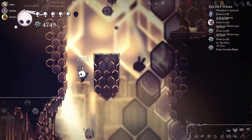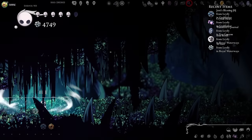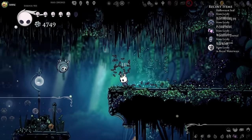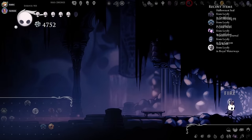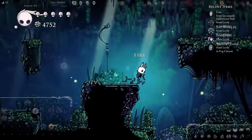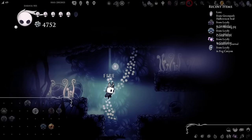I found the grub room — Grubfather! I can pick two things up right away. Let's go! We got Crystal Heart, baby! Joanie's Blessing for zero — zero charm charms are always appreciated. Howling Wraiths requires ten grubs. So we need to find grubs. There is one in city storerooms if you have 200 geo. The most useful thing here is Howling Wraiths and it requires ten grubs. I can try to count — I think we have eight.